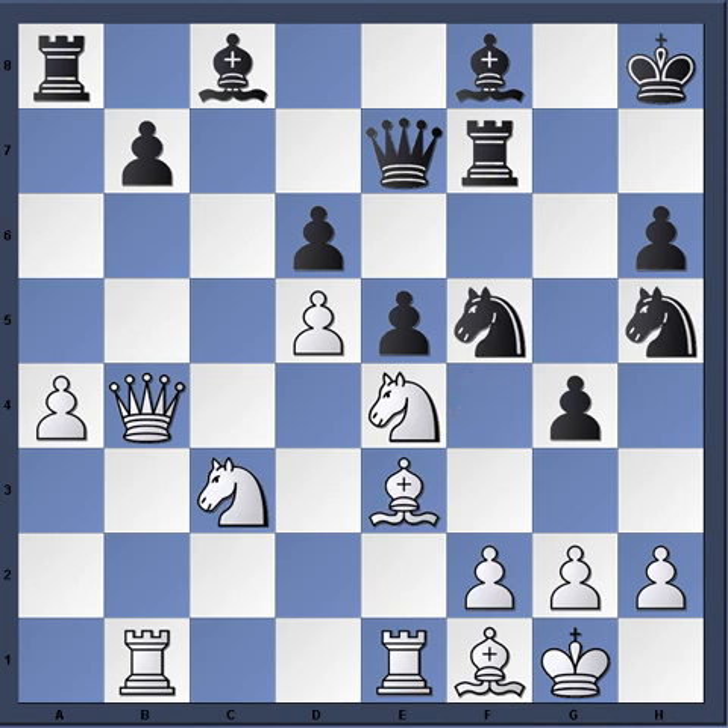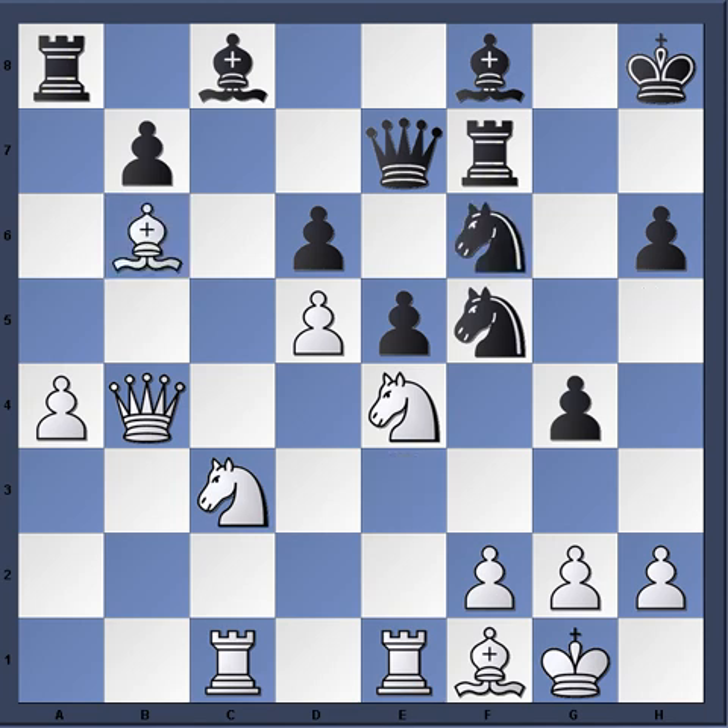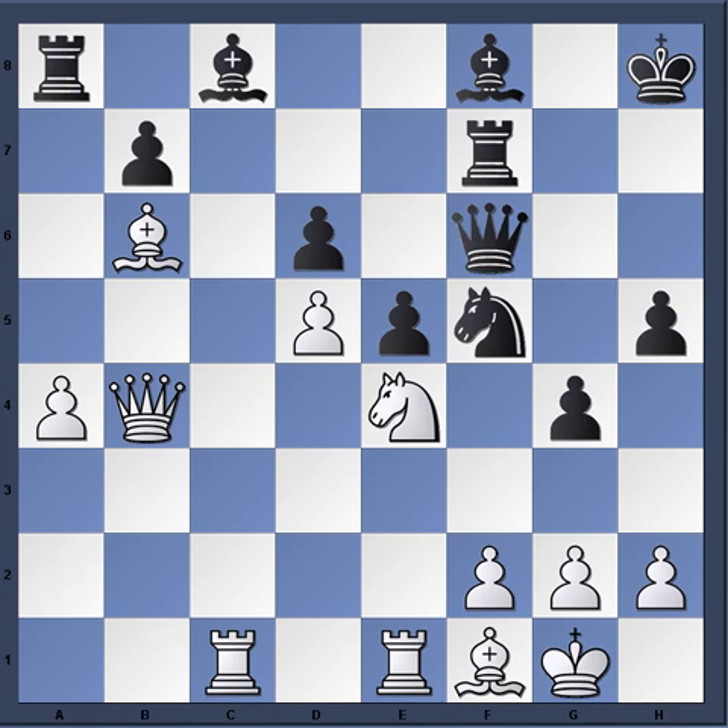Knight h5, rook bc1 — we already know what white is planning. He wants to invade on c7, put this rook here, so that means we need a bishop here to serve as a de facto outpost, then put the rook here. Knight f6, bishop b6, h5 — trade some pieces off, knight e4. This is just positional lessons given by Karpov right now.